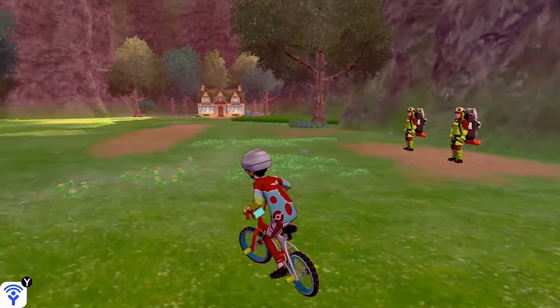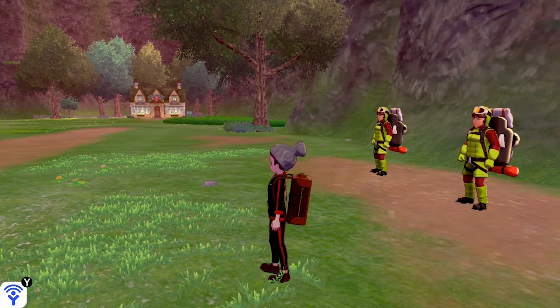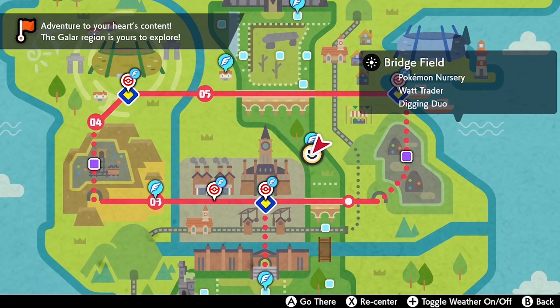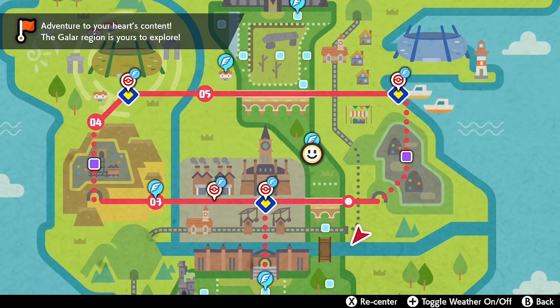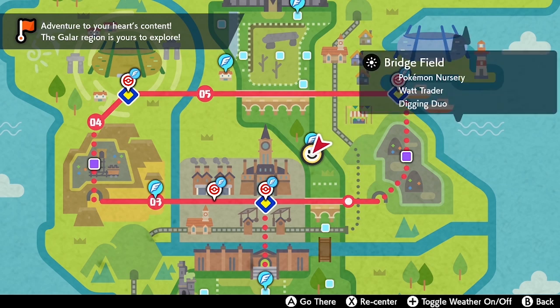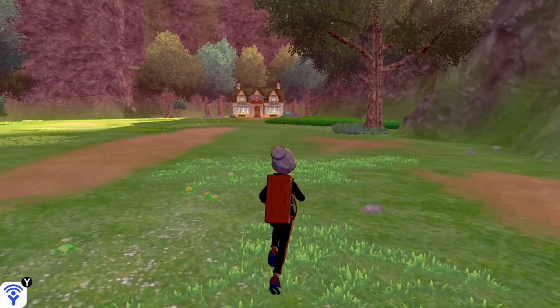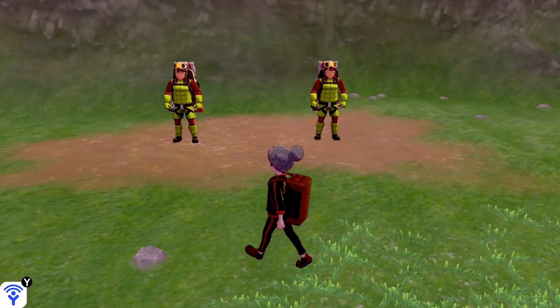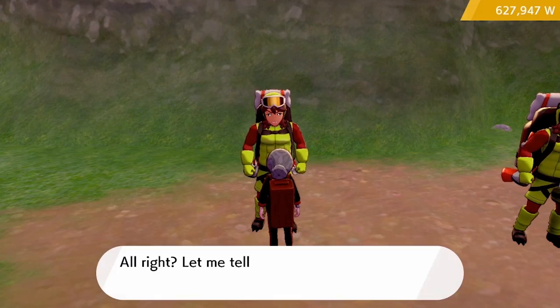To get all fossil items, head to the Wild Area and go towards the Bridge Field area near the Pokémon Nursery. When you get to this area, find the Digger Brothers. You can pay each of them 500 Watts and they will dig for you and find specific rare items, including fossils to resurrect these fossil Pokémon.